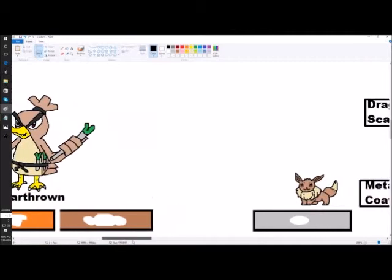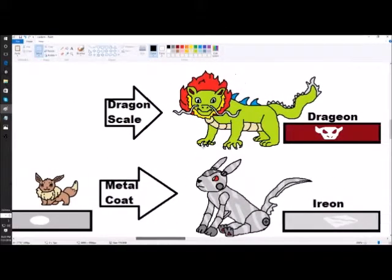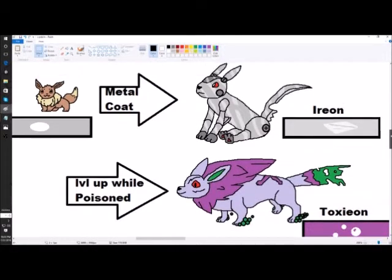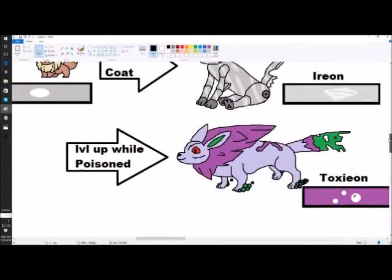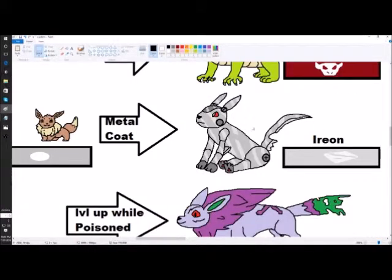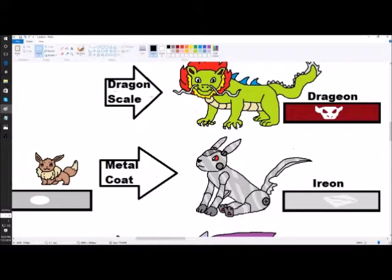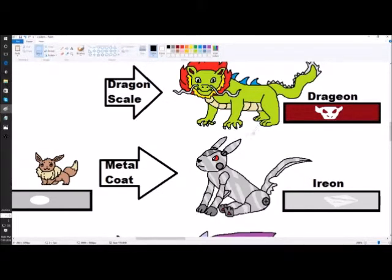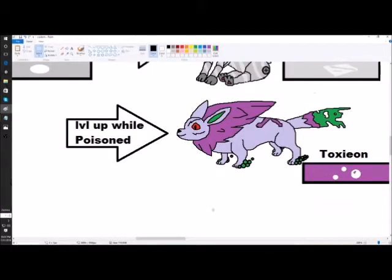I talked about the Eeveelutions: Dragion, Aerion, and Toxion. These all relate to Sylveon — these are the ones I feel like they should add. I really like Toxion a lot. Dragion is pretty cool too, and Aerion of course. They evolve via Dragon Scale, Metal Coat, and Level Up with a Wet Poison move. I think it's mostly going to be Toxion or Dragion, because Sylveon is good against one and bad against the other.